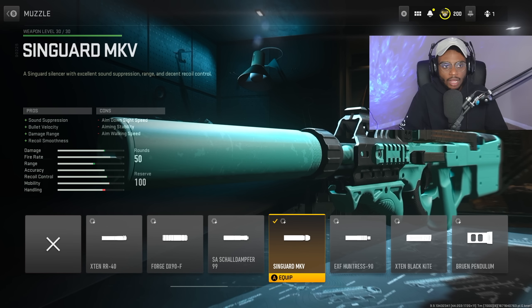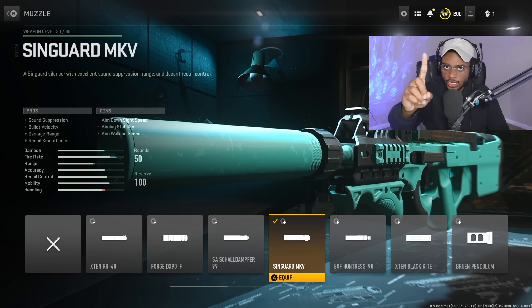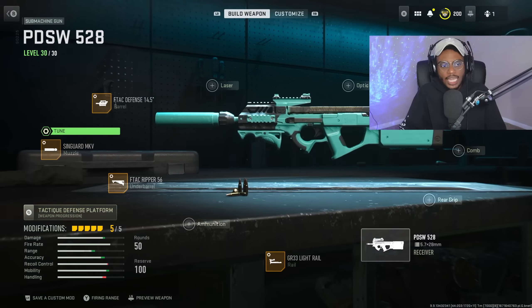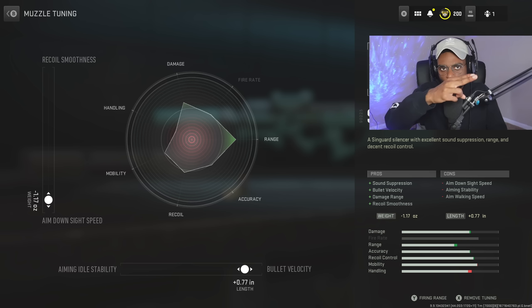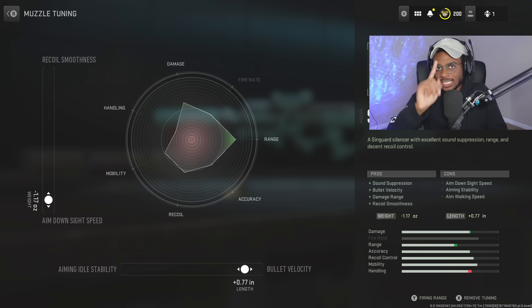We are going to run a muzzle: the Sengard MK5, to increase sound suppression, bullet velocity, damage range, and recoil smoothness. We're going to have everything we need with this submachine gun build to get a little kill streak going and drop an MGB nuke. For the tune, we are going to increase bullet velocity by plus 0.77, and also increase aim down sight speed by negative 1.17, so we can have the best of both worlds — close range as well as long range — and we need this on the P90 build.